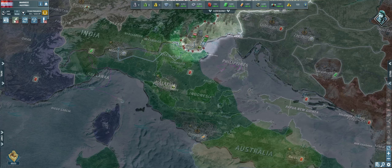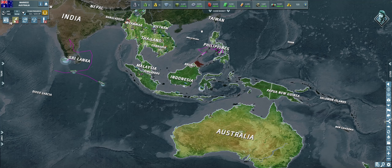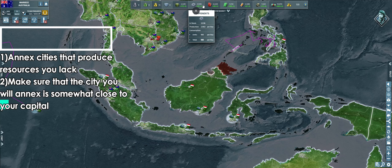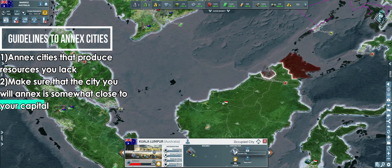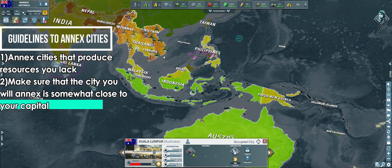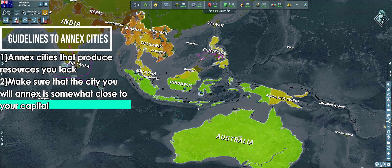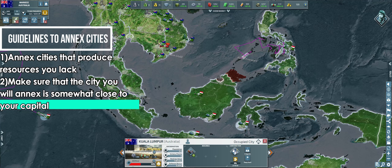Now let's delve into the annexation of cities. Annexing cities plays a crucial role for a five-city nation — the goal is to annex cities as soon as resources permit. First, prioritize resource production: annex cities based on the resources you lack. For instance, if you're struggling with components, prioritize annexing a city that produces components, then max out your arm industries in that city to boost component production rates significantly. Second, proximity to homeland: consider annexing cities that are near your homeland. Cities close to your capital tend to have higher morale, leading to increased resource production and faster building times. Proximity also makes defense easier. It is vital to defend annexed cities, because if an annexed city gets taken and you recover it, you will have to annex it all over again.